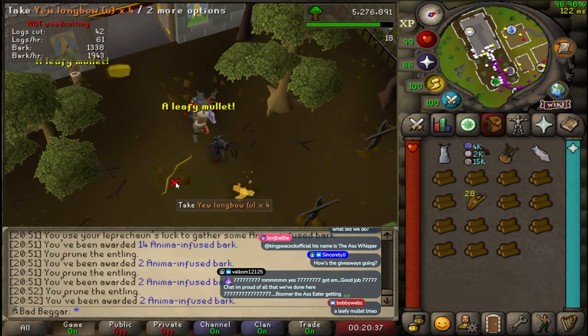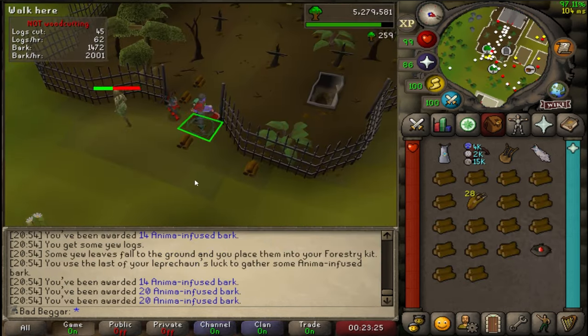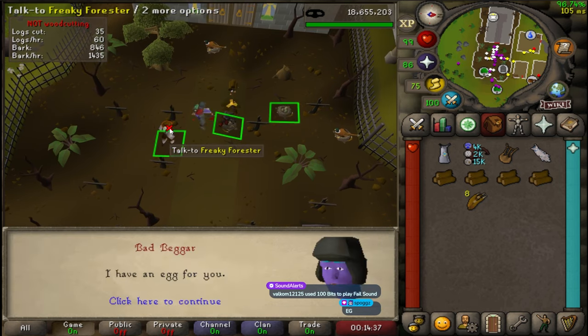Give a tree a haircut. Disable traps. Find the odd one out. Steal the eggs and give them to the forester.